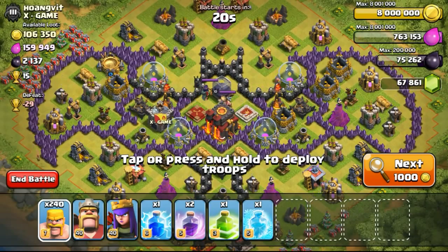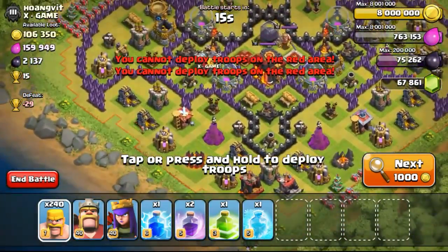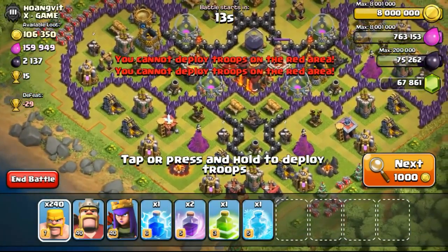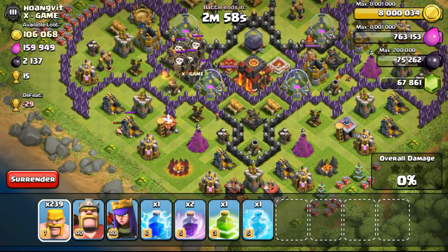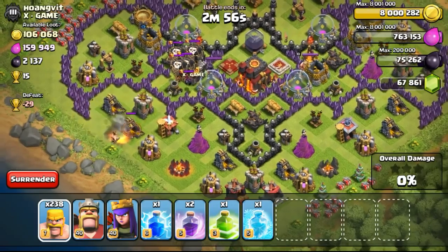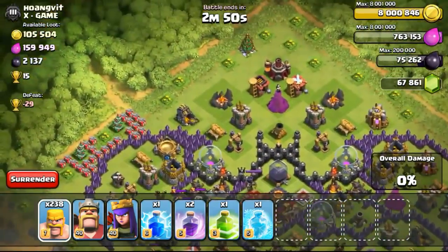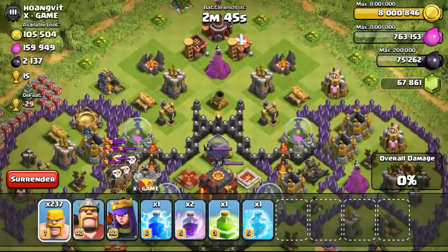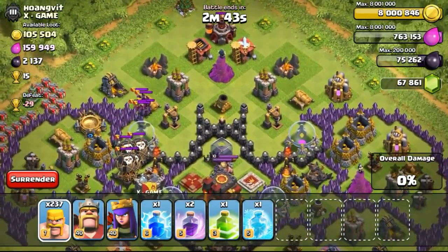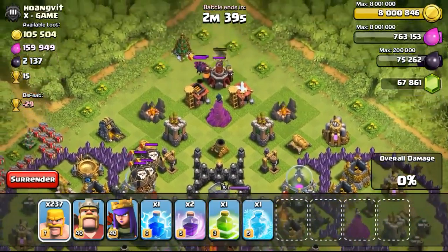So there's a king, queen, and a middle. Both Infernos are set to multi, and the CC is over there. I think we can start to lure the CC out first. And yeah, the CC has just came out with balloons and minions — this is going to be really, really ridiculous, as it's all air troops in the CC.